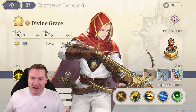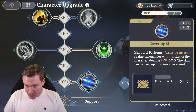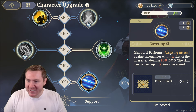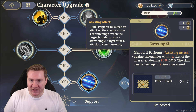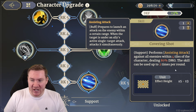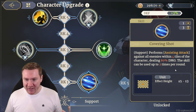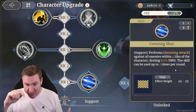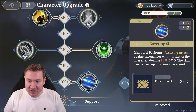So we'll jump in and take a look at the skills, talk about how I've built him and why. At rank one, we have Covering Shot — I love this skill so much, it's one of the reasons I like this guy. It performs an assisting attack against all enemies within four tiles of the character, dealing 80% damage, and can be used up to two times per round. The four-tile range means you don't have to put him in danger — he can hang out behind your units doing single target damage and still join the attack and do some pretty good damage.